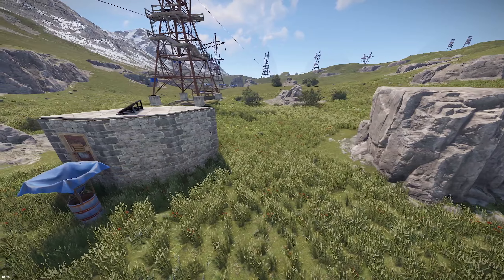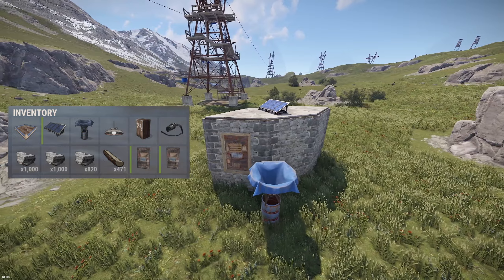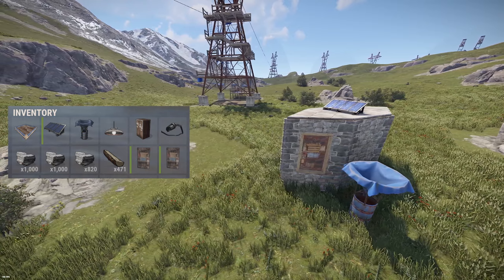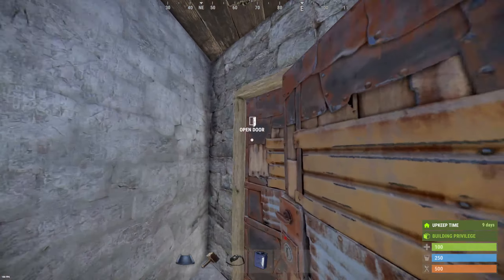Farming in Rust has tons of mechanics, but it doesn't have to be complicated. With a water catcher, a solar panel, and a ceiling light, along with something that holds water like a water jug or a bucket, you'll already have everything you need for a farm.